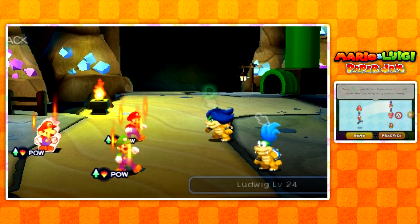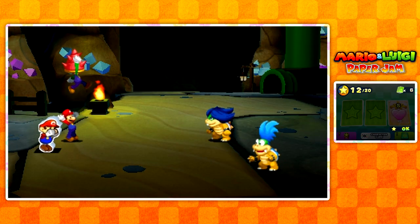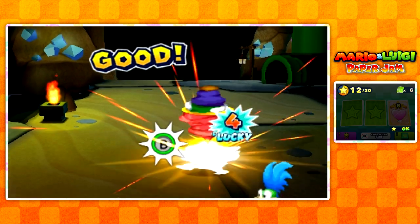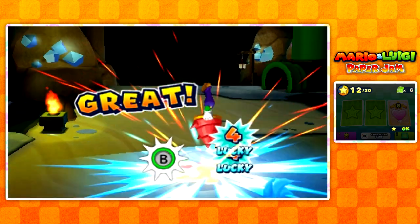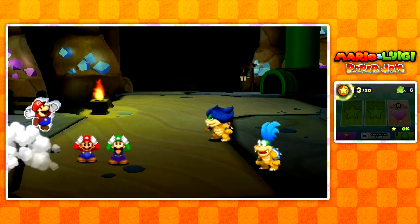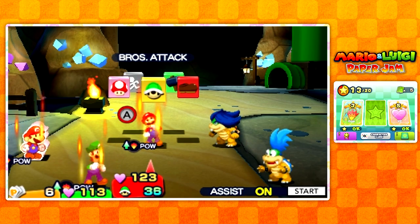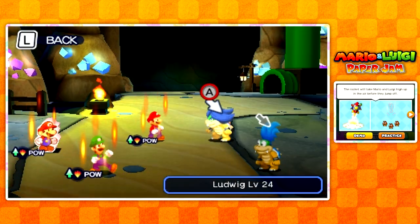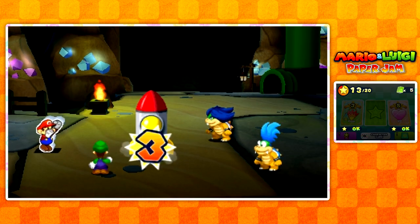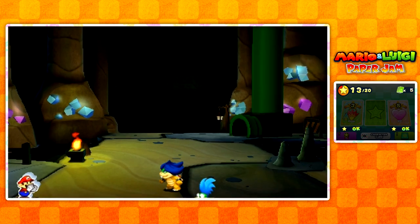Attack some three times, and then we're gonna do Drill Shell — my favorite bro attack for Luigi. We're gonna use this because it does a lot of damage. The only problem with smaller enemies is it's kind of hard to gauge the point of the shell on the middle of their heads. Otherwise you're not gonna get a 'good' — you're gonna get an 'okay', so you won't deal as much damage as you would if you land directly in the middle of the enemy. So it's kind of a tricky bro attack to do on smaller enemies.